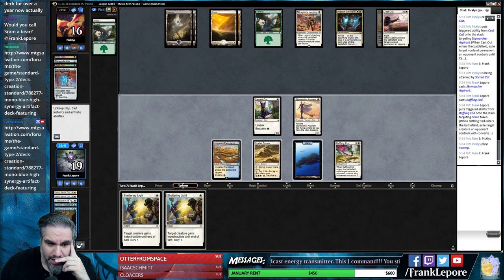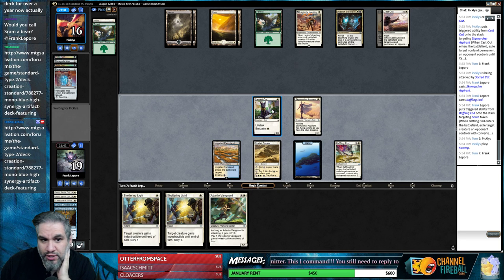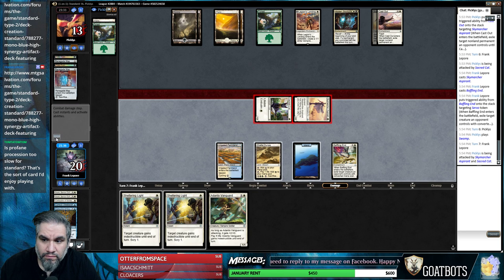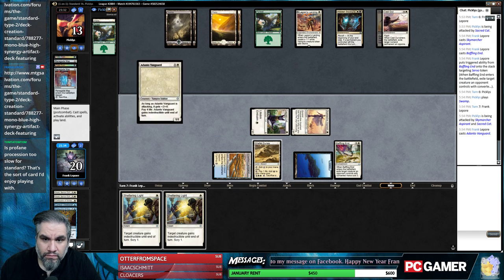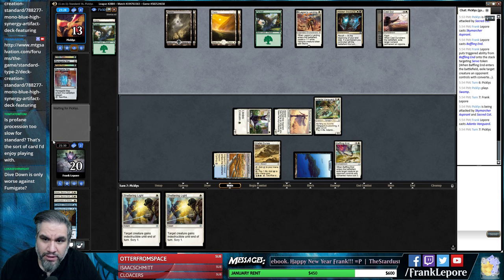The sand was great - two Srams, three auras. At least we get to keep up Sheltering Light now, up until the point where they Cast Out again. I don't know what's going on because our opponent isn't doing much - they're probably waiting to six, then play Vraska, kill Baffling End, get a 3/3, then Fumigate.